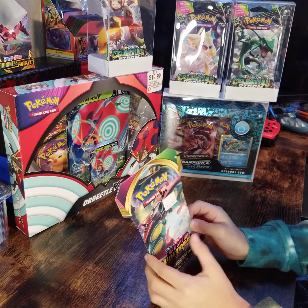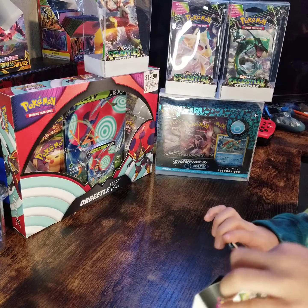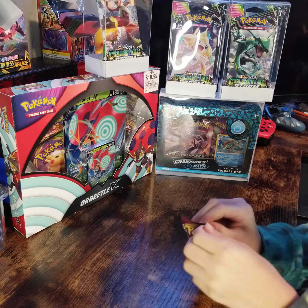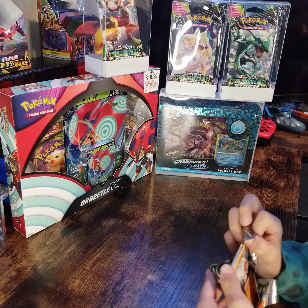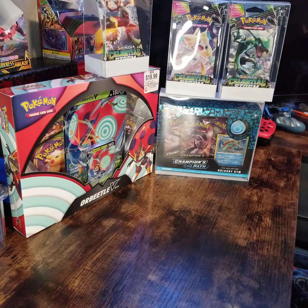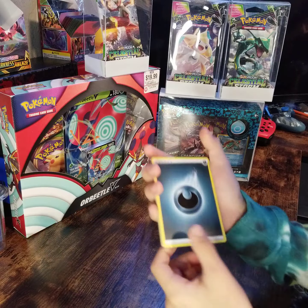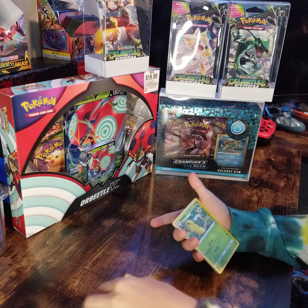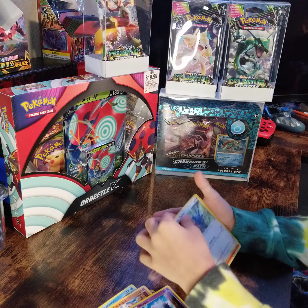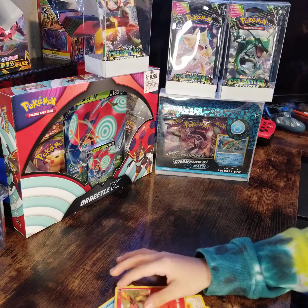Now we're on to Vivid Voltage. We need that Zamazenta — we need it — to finish the whole entire Amazing Rare set. I don't even care if it's a green code card. Dark energy, Kamera, Ant, Kakuna, Clobbopus, Woobat, Taillow, Charmander, Rookidee, Drillbur, and a Flaaffy. Darn it, I really needed it.